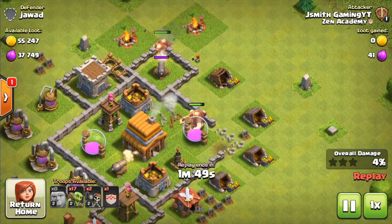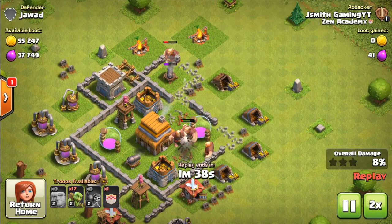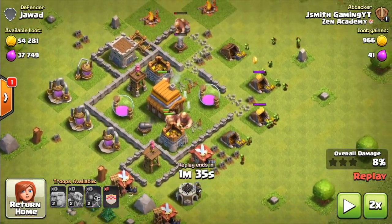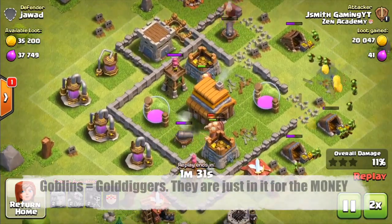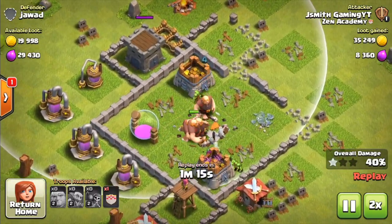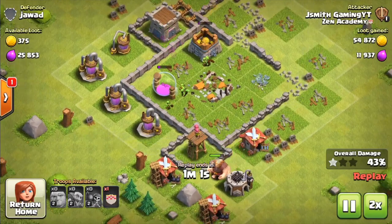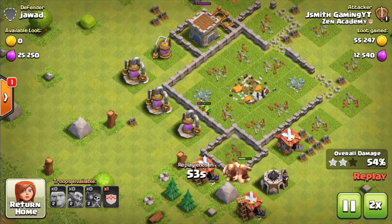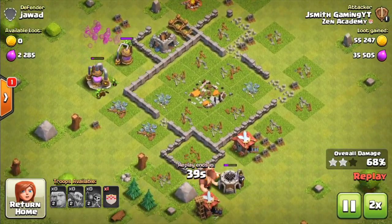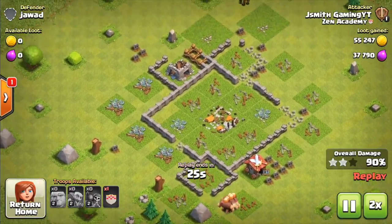As you will see, the mortar goes down and I'm starting to put the goblins down. Goblins only target resource buildings, and that includes gold mines, elixir storages, gold storages, as well as the town hall and the clan castle. Something you may or may not know is that the clan castle actually holds a decent amount of loot. So if you're ever wondering why you took down all the elixir storages and even the town hall but something's left, it's probably because you actually left the clan castle open. The clan castle does hold a decent amount of loot along with the town hall — that may not be common knowledge. But if you're ever wondering why your goblins are going there, that is why.